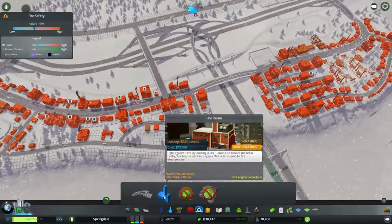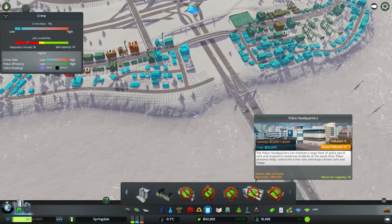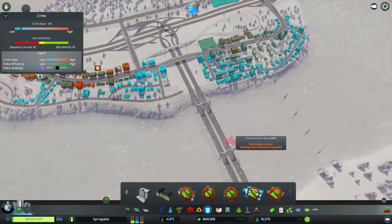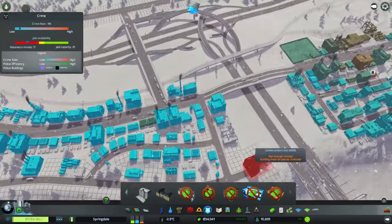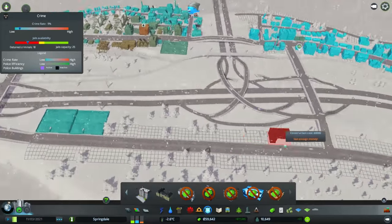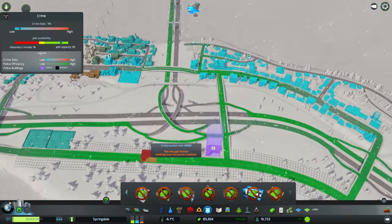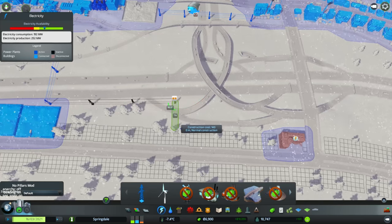Fire department might be a good idea, but maybe police first. This is 60,000 — 1,600 a week, that might be the one to go with. We'll put it over here because we're having a lot of crime over here. We'll get this one when I have 60,000. We are making like 10,000 — that's pretty damn good. I'll put it over this side here somewhere. It won't have power though. But it will cover this area, so that should be fine. Now I need to get power over to you, otherwise you are gonna complain.